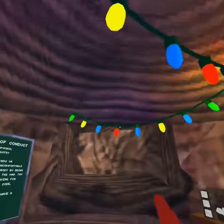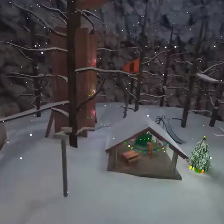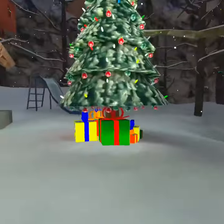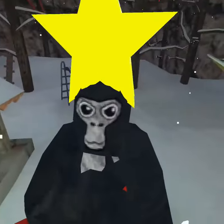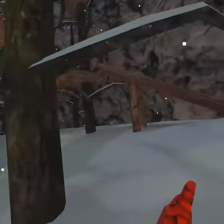Welcome to the Gorilla Tag night time update! Look at the lights, look at the forest, look at how cool it is. There's a Christmas tree — the presents ding and light up! There's a little monkey with a star on his head, and there's snow everywhere.